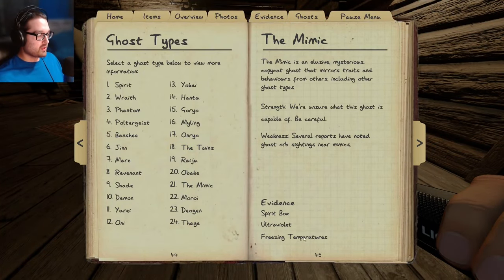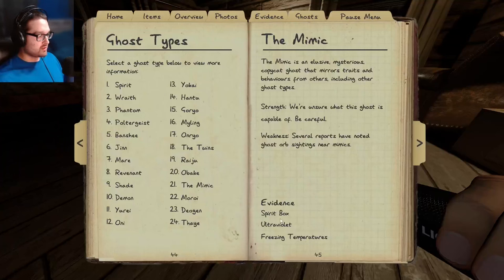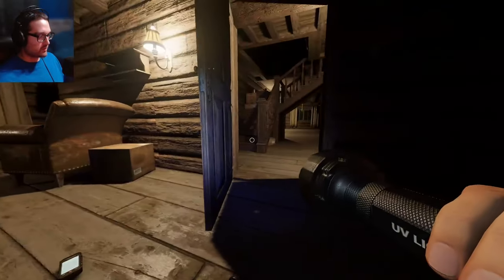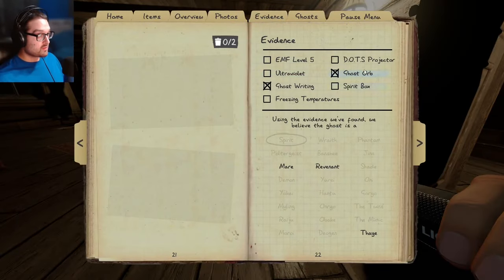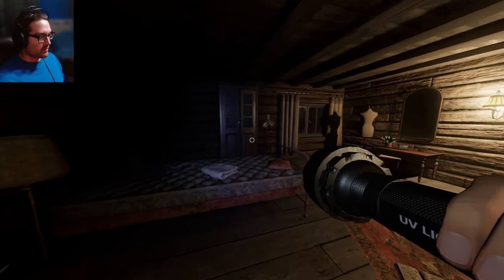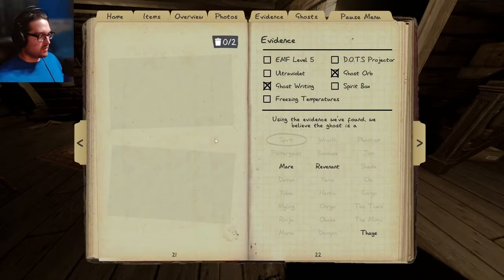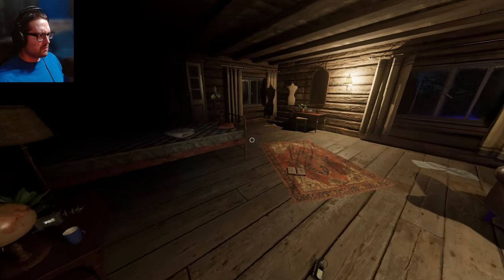Okay, now we got to look for a mimic again. If this is a back-to-back mimic I'm going to lose it. We have writing — revenant, mare, thaye. Since I already remember it: for the mimic it's spirit box or UV. Ghost writing could still be mimic right? Wait — no it can't be. This is why you just gotta always come back and compare: if it's writing it's not going to be a mimic whatsoever, because the mimic will never have writing. Alright, so it's not a mimic. Even though we have ghost orbs, it means it's a revenant, mare, or thaye.